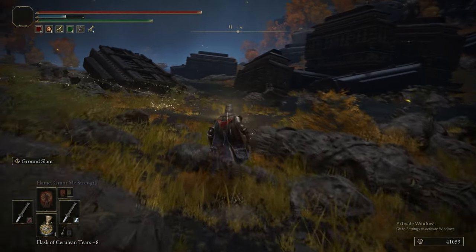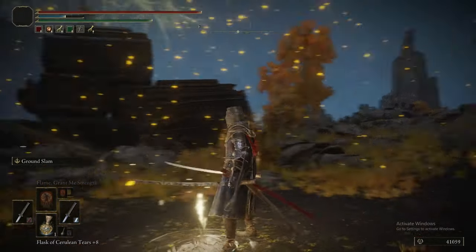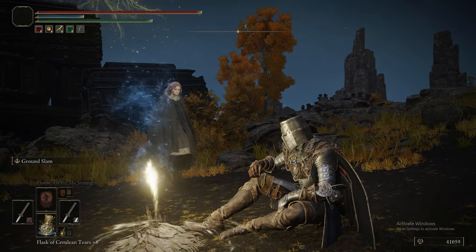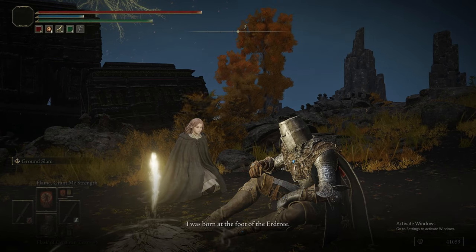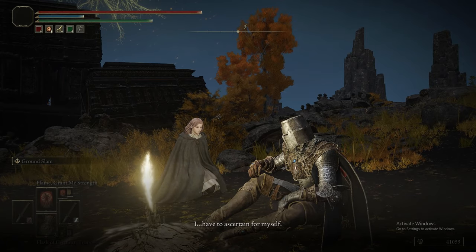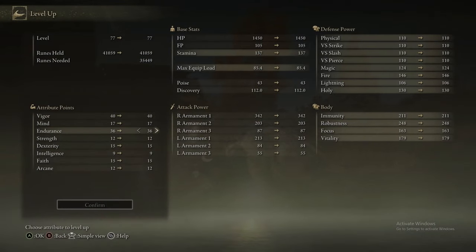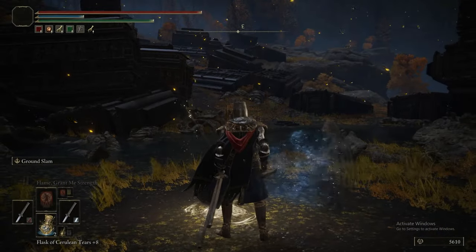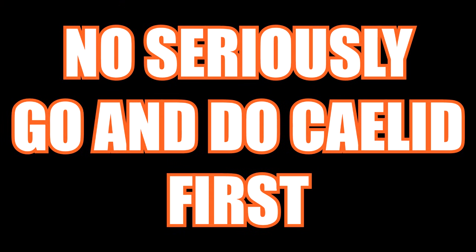Speaking of Makar, it dropped the Magma Worm Scale Sword - a curved greatsword that deals fire damage and physical damage. It has some faith scaling, so it's not bad for a strength-faith hybrid build. Its Ash of War does very good stance damage and very high damage. Having a quick chat with Melaner here. Generally, the Magma Worm Scale Sword is pretty good - not a bad option if you wanted a weapon that upgrades with Somber Smithing Stones. Seriously though, go and do Caelid first - please, just trust us on this one.